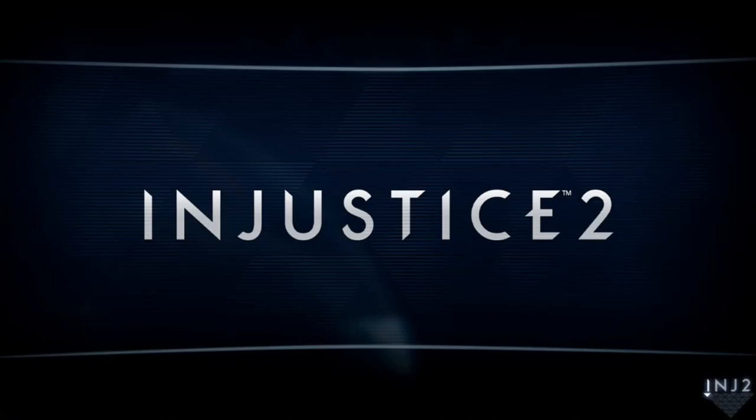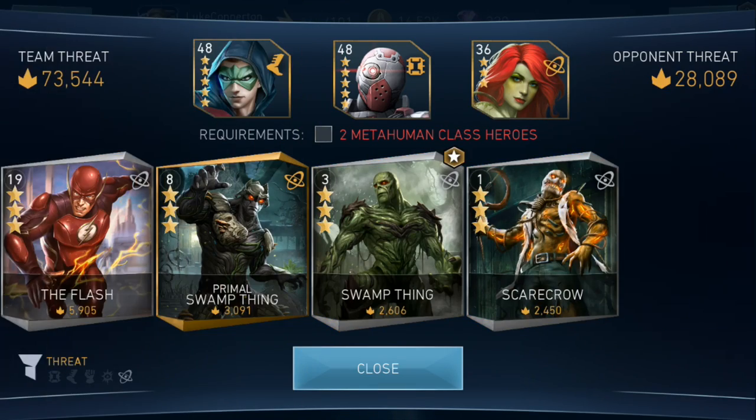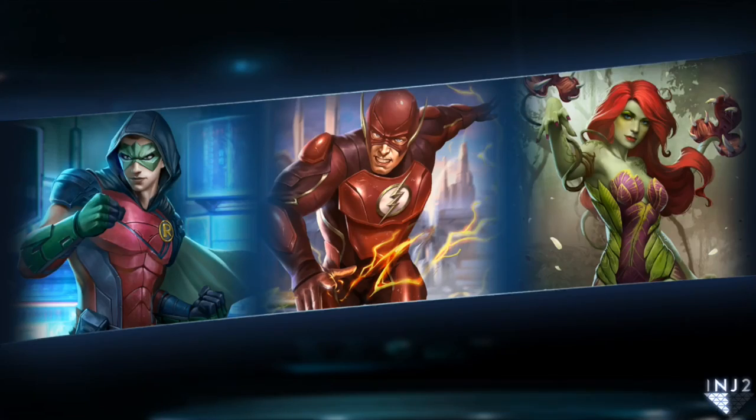I am actually gonna need to put in the Flash for this one as well because I need two metahuman classes. Without further ado we'll get into the second one — I think they're gonna have around 20,000 threat. Yeah, 28,000 threat, but I need two metahumans, which I don't have. So basically I'll put in the Flash for Marksman Deadshot. There we go, so that drops us down to 54,000 threat, and we're gonna have to take on almost 29,000 threat Sub-Zero team. Let's see how we do against these.